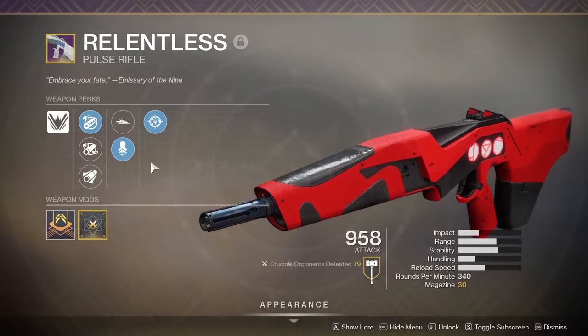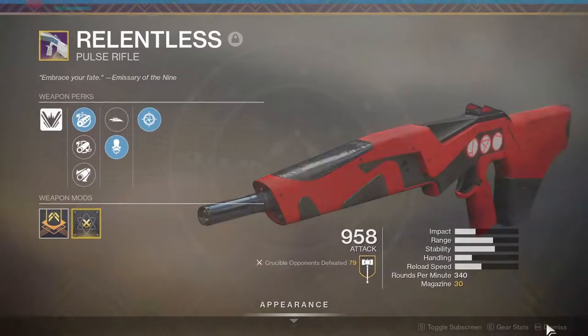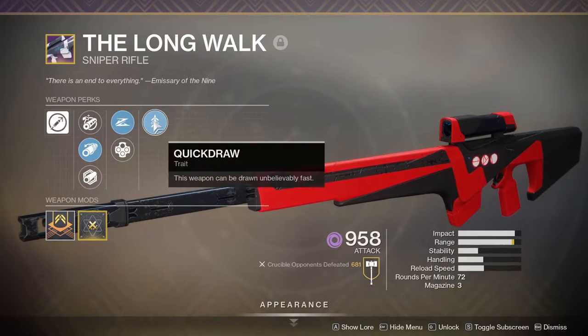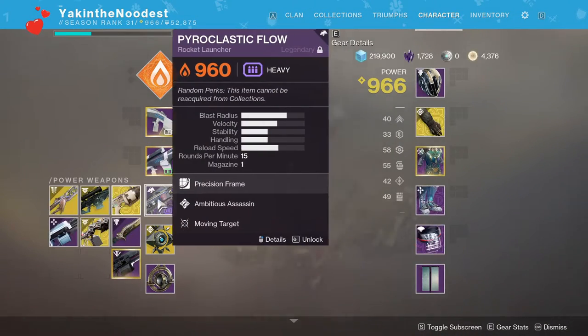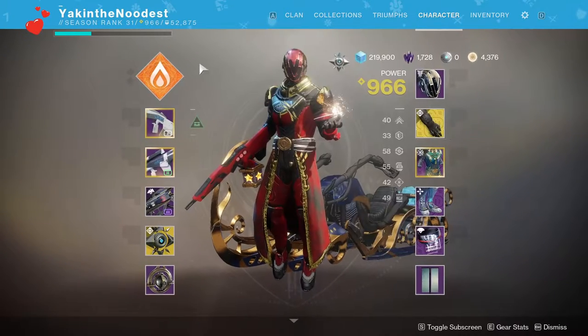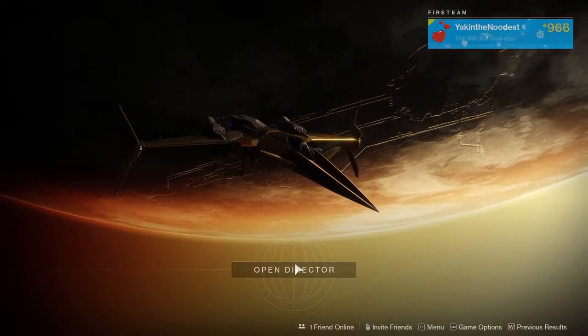I'll be rocking the Relamless, which is the old scout rifle, with Headseeker and Snapshot. And then I'll be using the Sniper Rifle as well, which has Slide Shot and Quick Draw. I don't think there was a Heavy, so I'll just have this on. And I'll be using the Can't Seen Armlets with Top Tree Dawnblade. Hopefully we'll do pretty well — let's see how we do.